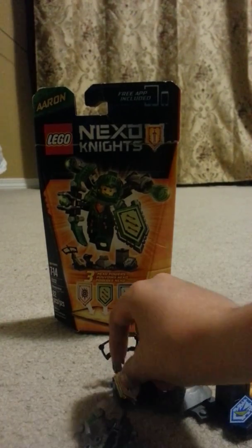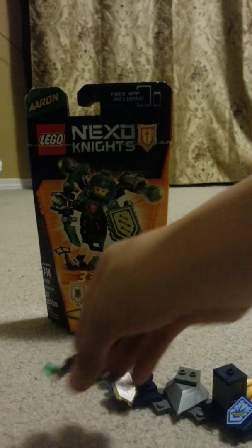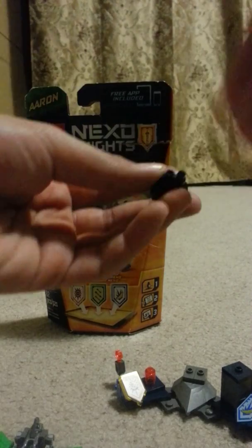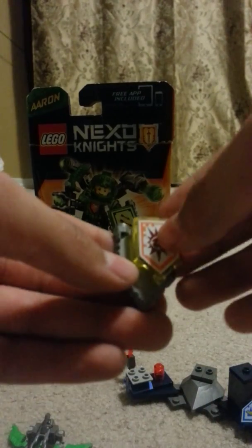For Target Blaster, you take this bow off — you don't use this one, you use this one. And you don't use this green helmet. You use this silver helmet with these tiny binoculars. To put the bow and arrow on his hand, you just put it like that through this. Then you take this Nexo Power — that's Target Blaster — and clip it on. You make him hold it. So that's all his Nexo powers that he comes with.